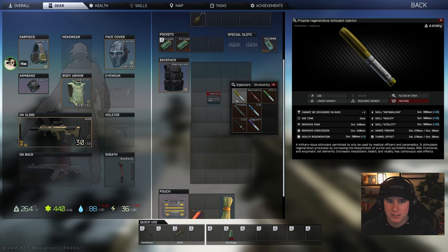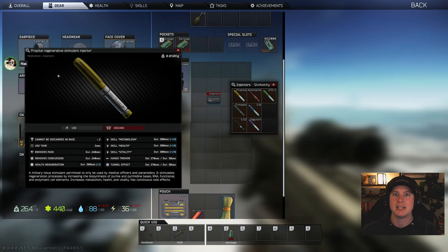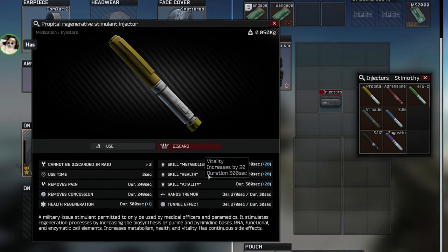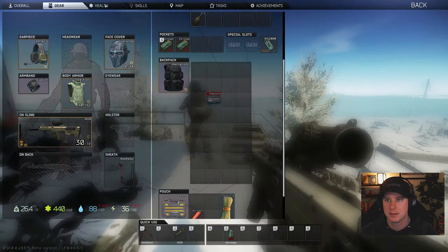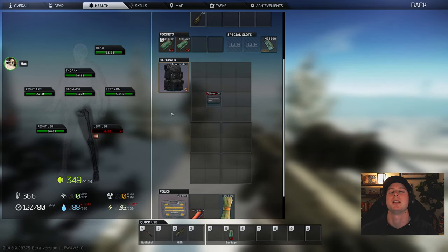Propital is going to be your slow heal, but it heals a lot. It removes pain, it removes concussion, and it regenerates health for 300 seconds at one point per second. This is good for situations when you're out of a fight or going into a fight and you want health regeneration. This is a perfect way to explain Propital.